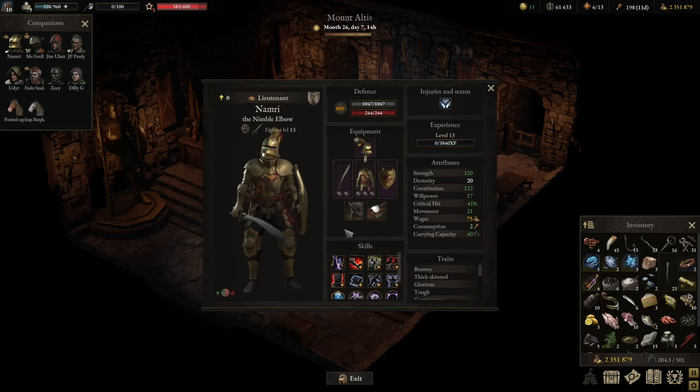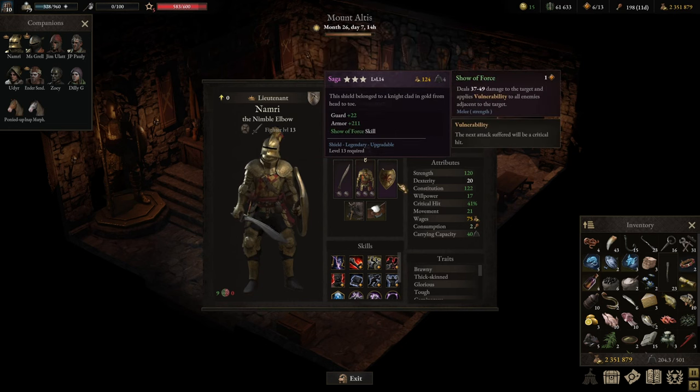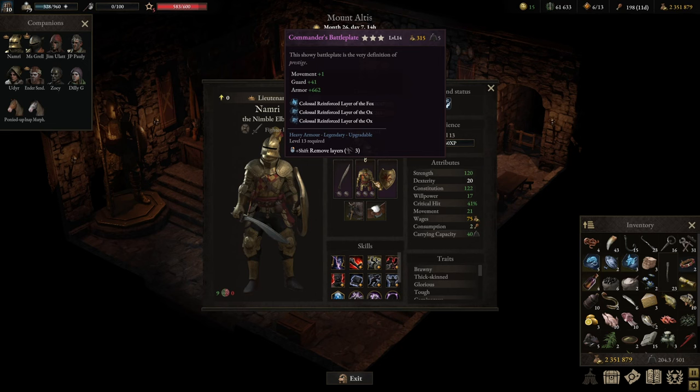I recommend doing this once you're done with all other game content so you can go for end game gear. The Commander Breastplate — the reward from the very last battle — comes in at level five armor, not very great initially. Upgrading it will cost five or six thousand gold pieces, and on top of that you'll need to alter it via blacksmithing to give it three stars. Once done, you'll get extremely good equipment including the Saga shield, Commander Breastplate, and Commander Sallet.